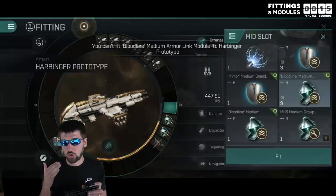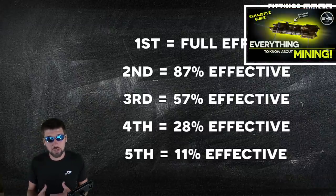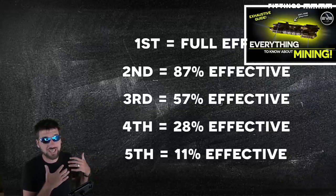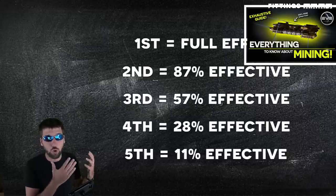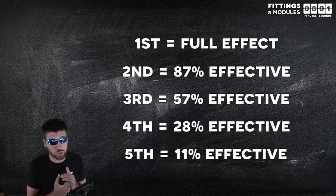Some modules are only allowed on certain types of ships. I mentioned in my mining video that reduction rigs are calculated additively and therefore overpower this penalty, but that has either been fixed or I somehow made a miscalculation, because that is no longer true.